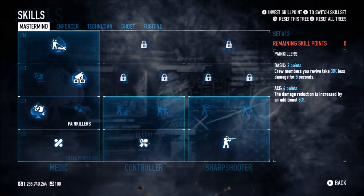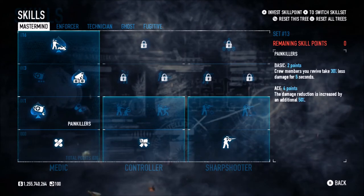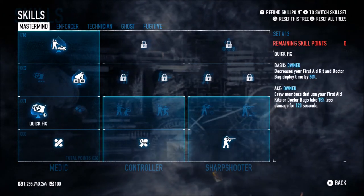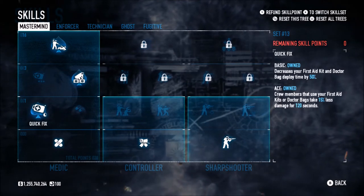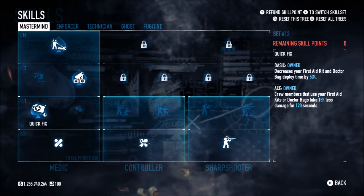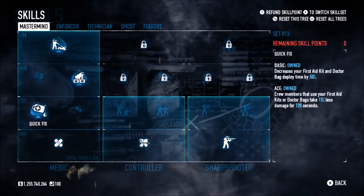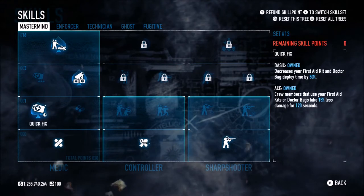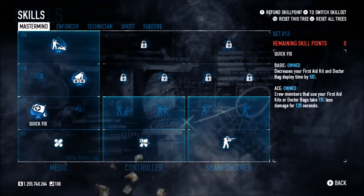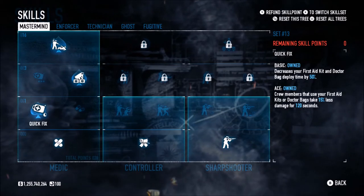I chose Quick Fix over Painkillers because the amount of time it takes to deploy bags is reduced, so if you're in an emergency and you need to get the Doctor Bags down, it's a lot quicker. On top of that, crew members that use your First Aid Kits or Doctor Bags take 15% less damage for 2 minutes — probably negligible, but that's the route I've gone.